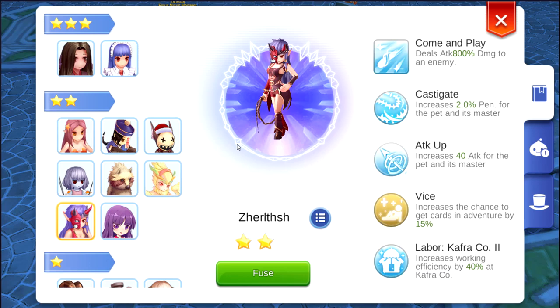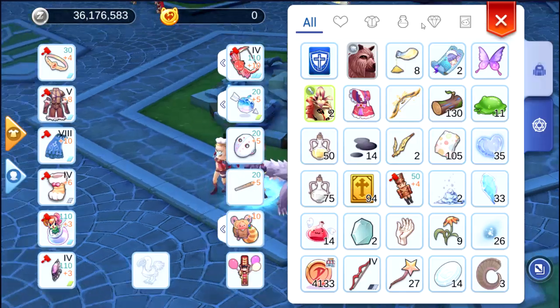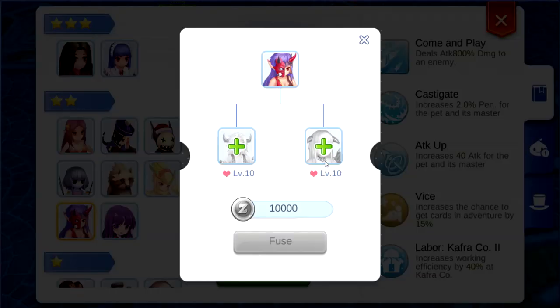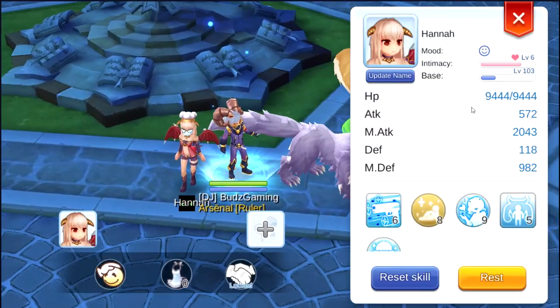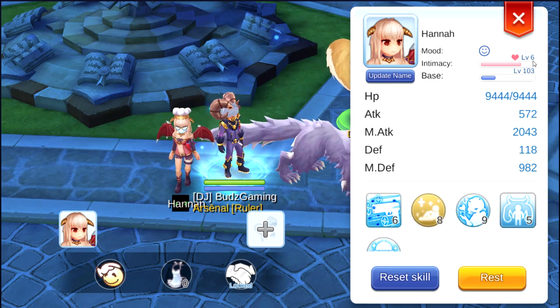So this is a very, very nice pet for an ADL sniper. As you can see, I already have a succubus. It's because you need a succubus fuse — you need a level 10 succubus and also a level 10 incubus. So I am slowly leveling up the intimacy of this succubus. I am now at level 6.